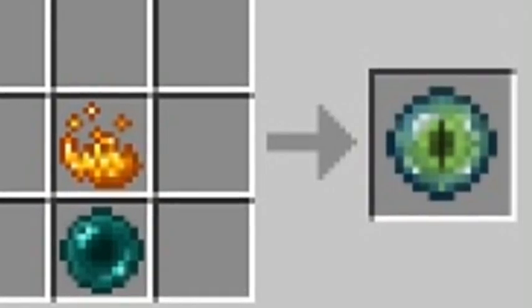And an ender pearl can also — if you throw it with left click — actually teleport you, which is very, very nice.